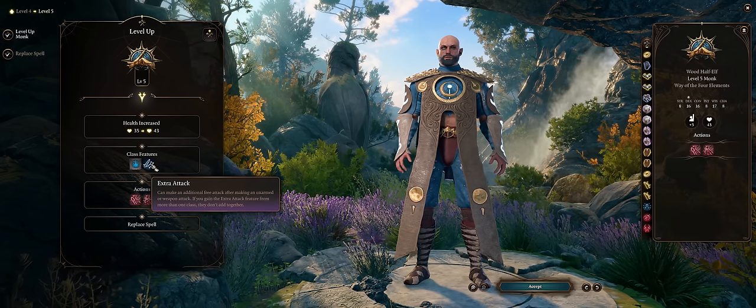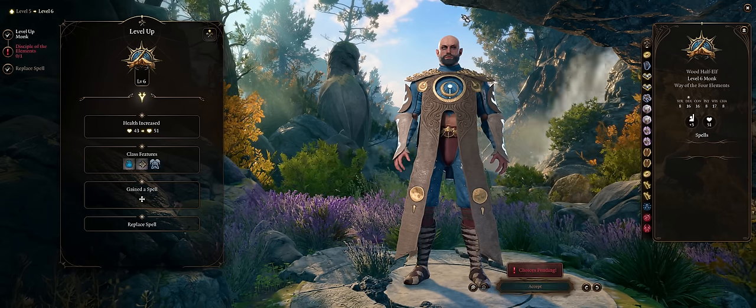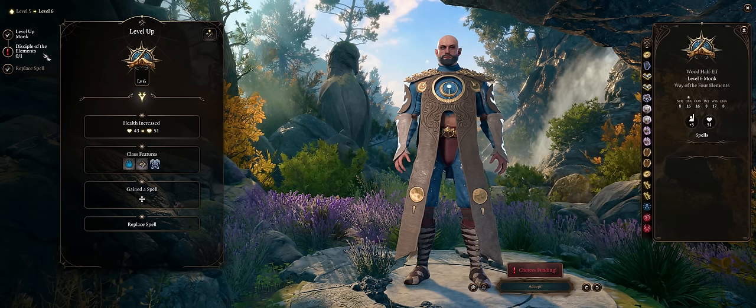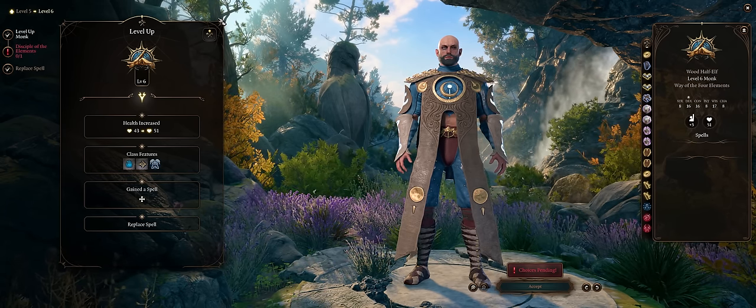Level 5 means an extra attack, great because it works with both your normal punches and Fangs of the Fire Snake. Starting from level 6, you can either remain a pure Elemental Bender Monk — which I don't think is that strong — or you can multiclass, something I find way more efficient and effective.